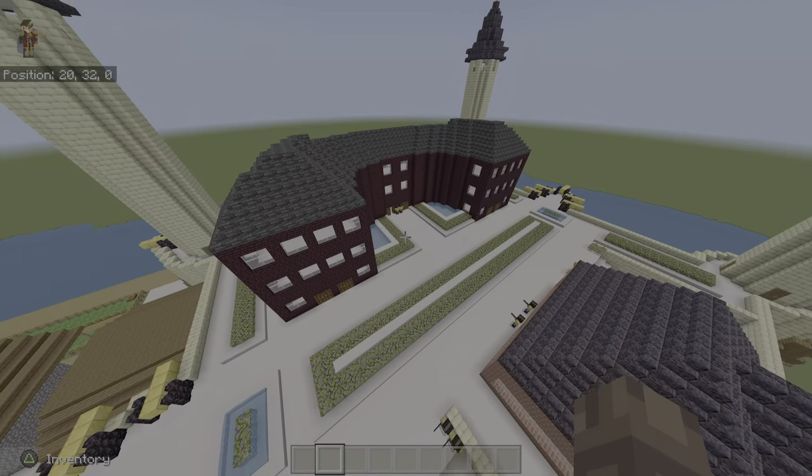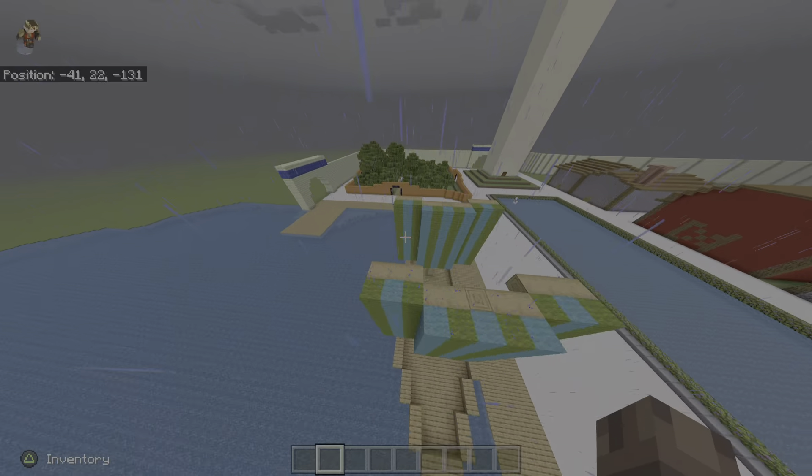Moving on, we have this — it's like the Arc de Triomphe. You can walk under it, it's pretty cool. Over here we have horse stables. Here's like a Washington DC monument, it's really cool up there. We have a harbor right here and a park.